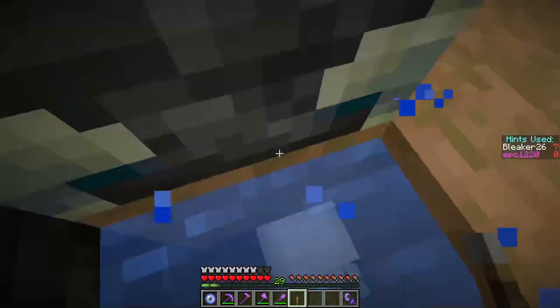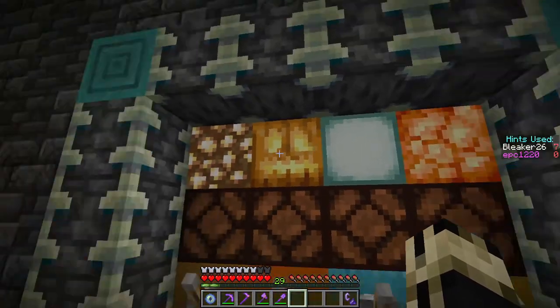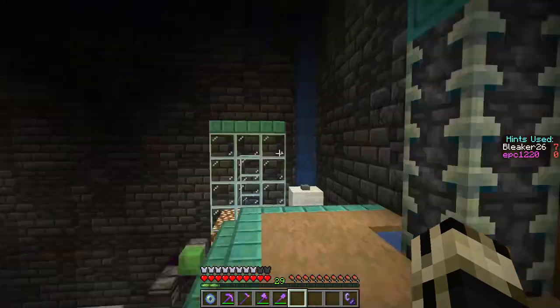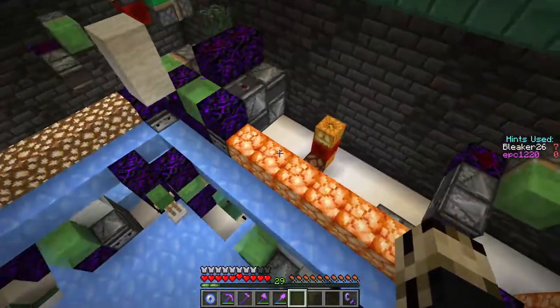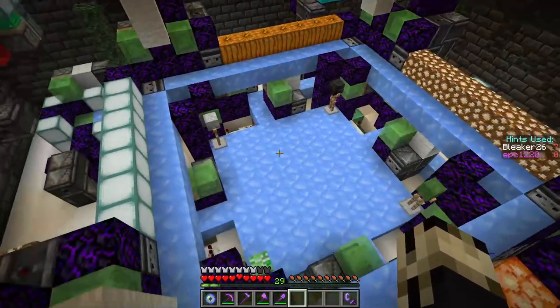Now for the armor stands. Now that I have all the levers, I can actually do this thing. It was a jack-o'-lantern, so the zombie is the jack-o'-lantern — that makes more sense. Let's rotate everything here. There's the Creeper.